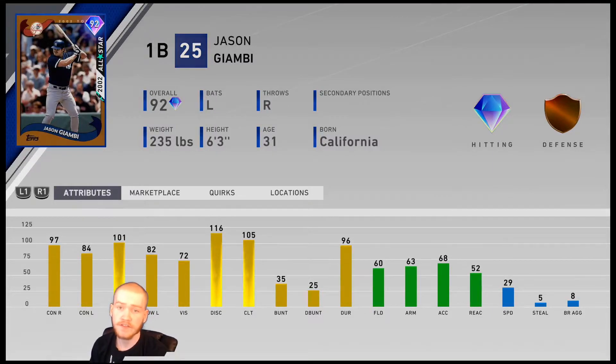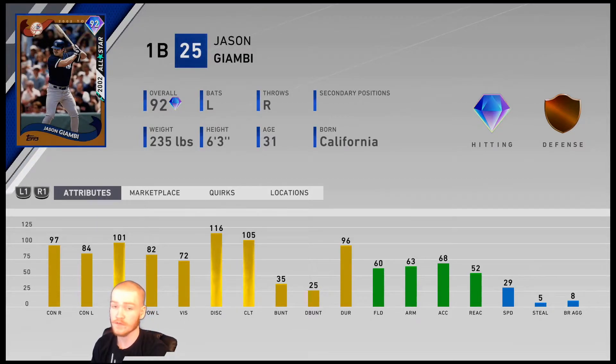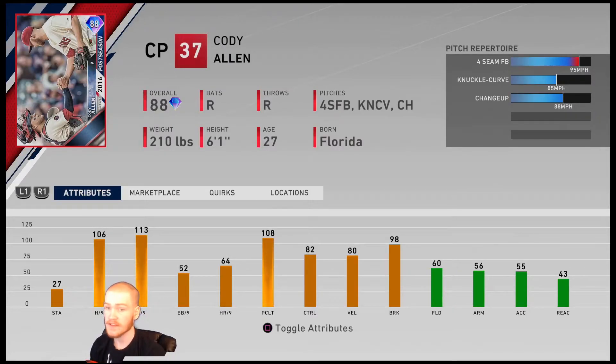A few players I'd like to highlight for collections: the Yankees reward, this Jason Giambi card, is a glitch — I've used him in BR and he's hit a few home runs for me. I've used him in the ALD showdowns and he's done very well there. This Cody Allen closer is a very good right-handed pitcher to have. He's got a four-seam fastball, a pretty decent changeup, and a pretty good knuckle curve. This card is probably only going to be in your bullpen for the first little bit — it's the Indians relief pitcher — but it's a very good pitcher especially early on if you need right-handed diamonds in your bullpen.